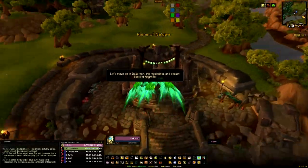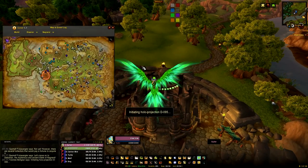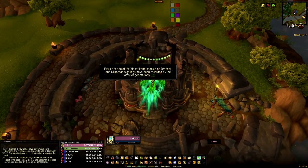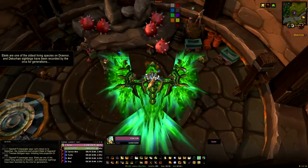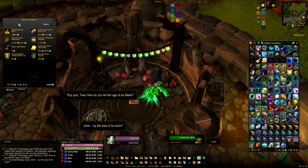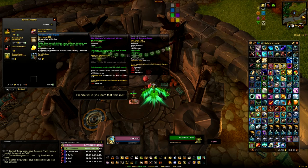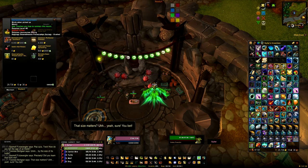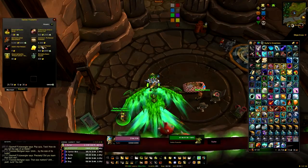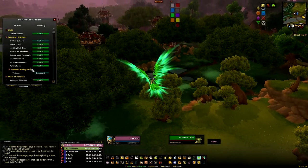So first of all, the reputation takes place in Nagrand — you're going to be spending most of your time here to get the rep, and it's going to take place mainly in this kind of north-west section of Nagrand; that's where we're going to get all the relic stuff. And where I was on the map a moment ago is where you'll find the reputation hub, here you'll be able to pick up the vendor, pick up the mount or whatever. The mount costs 5k gold and 5k Apexis crystals by default before reputation reduction kicks in, and you'll be able to pick up a mount, a follower and some other stuff from there as well.